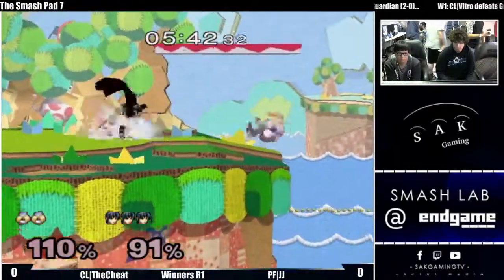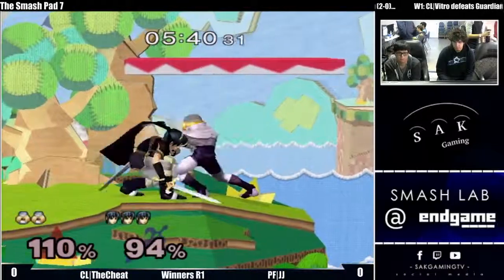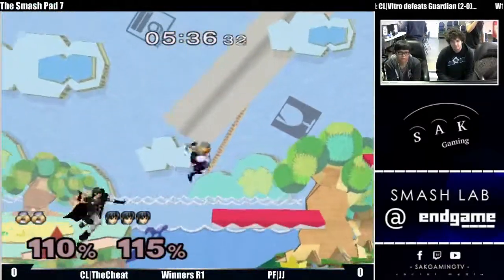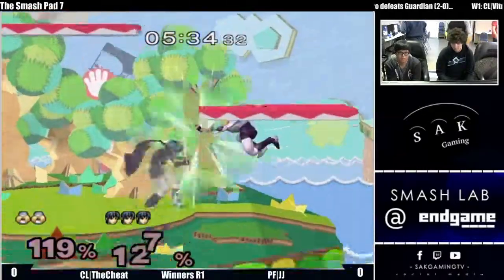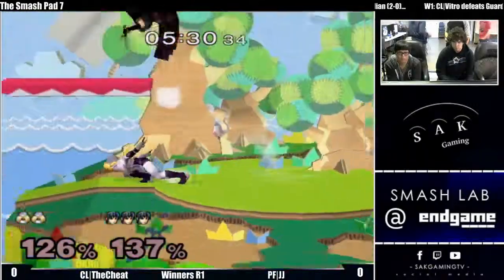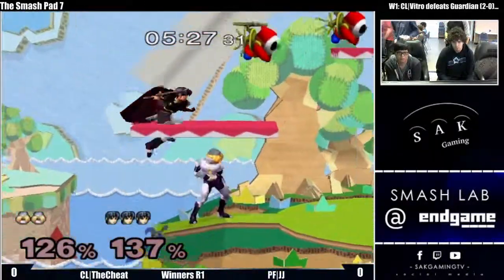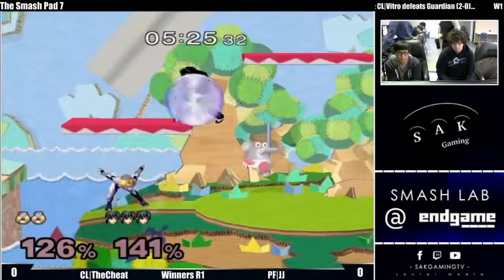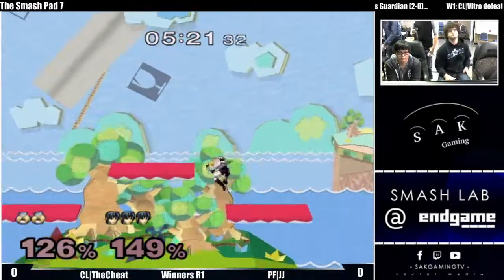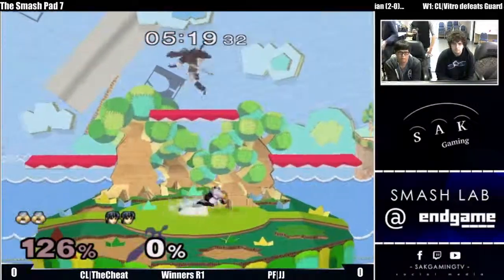Reverse fair — okay. Those long down tilts, like the weak-hit down tilts on shield, are actually still grabbable, which is what you want to do. Dash attack pops Marth up way too high at this percent to convert to a kill, so you want to try to convert off of maybe a down throw or jab if they don't crouch cancel it.